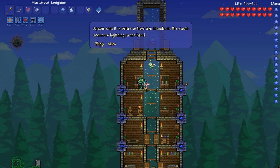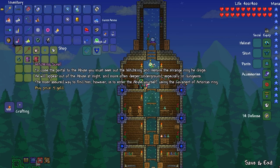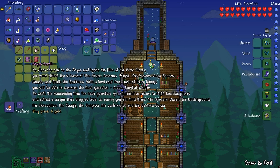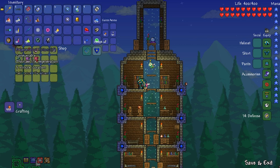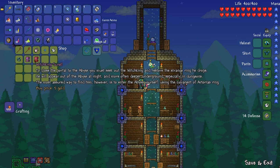Maybe he sells something now. Oh, here you go — Witch King Scroll! To close the portal of the abyss, you must seek out the Witch King and restore the strange rings. He will appear out of the abyss at night and more often deeper underground. I've killed the Witch King many times — he just showed up on my house the first night. That gave me the ring that let me switch to full-on blood moon slash abyss night.